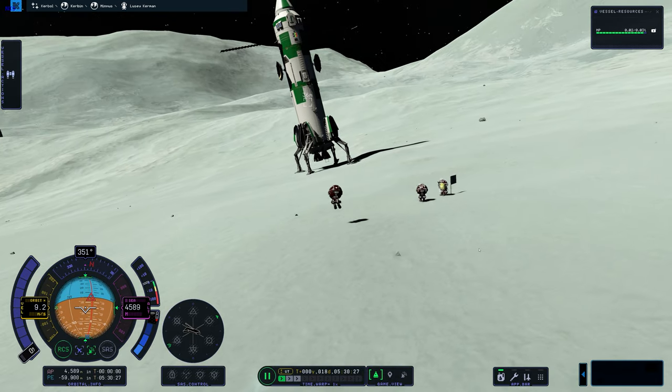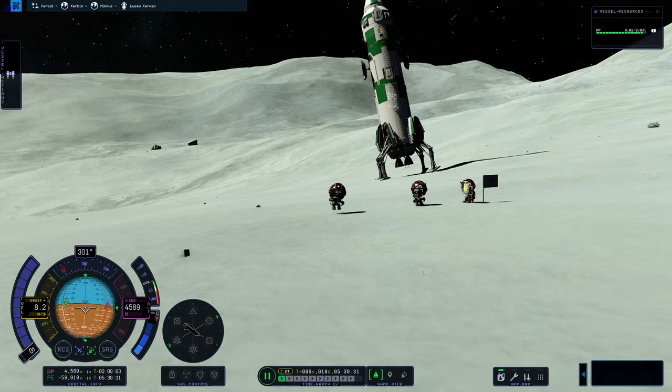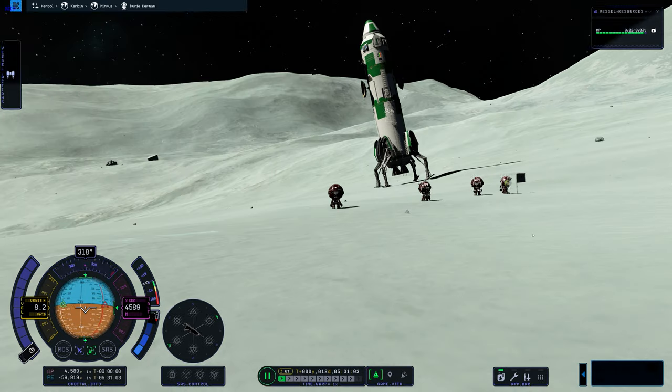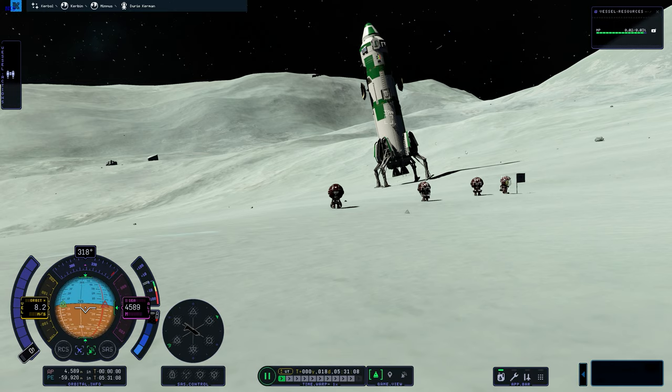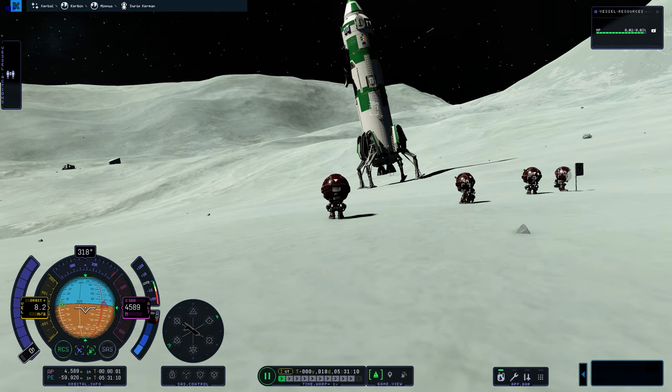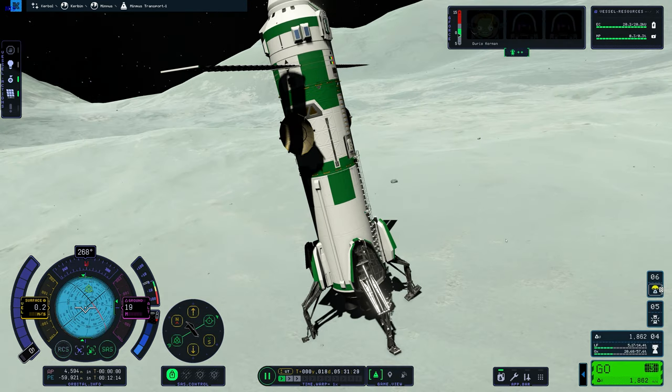I really like the new landscaping and terrain generation on planets and moons — Minmus is a moon of Kerbin. We've EVA'd all four Kerbals. Look at that — amazing. Now we can get one back in, and this is where disaster struck.